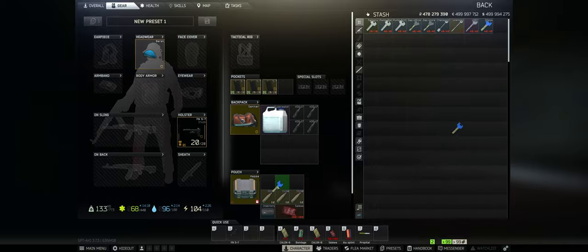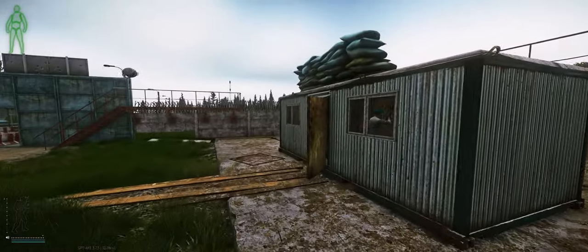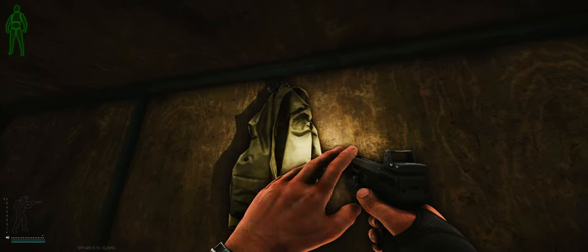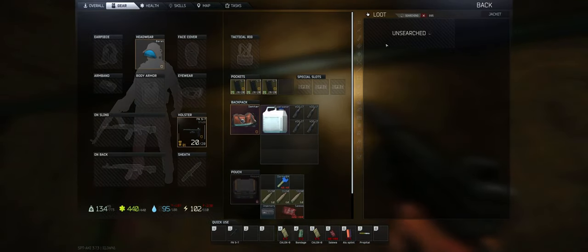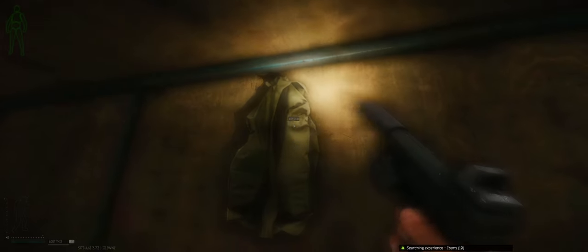As for where we're going to find this key, let's find out. We're going to go ahead and go on customs. Finding this key is going to be pretty straightforward. There are three main places almost every single key is going to spawn, and that's going to be one in the jackets, just hanging up on the walls — they're pretty much everywhere. It's a random chance it could be almost any key in the game, so good luck with that.